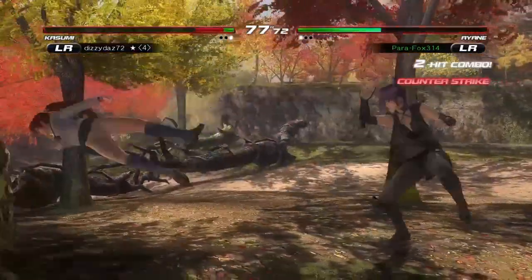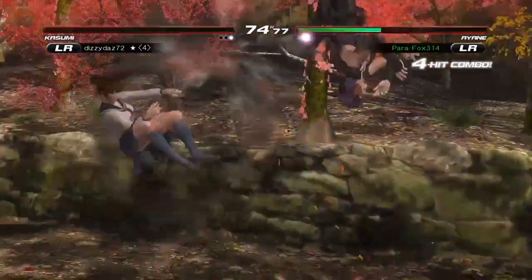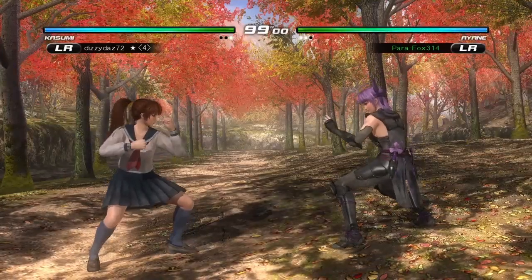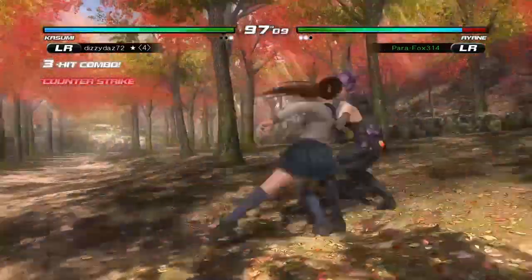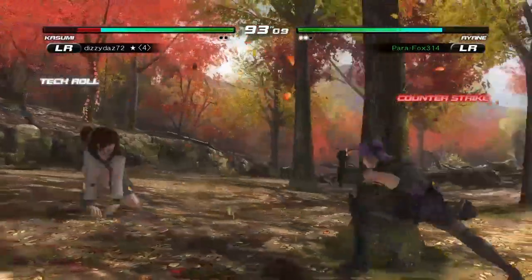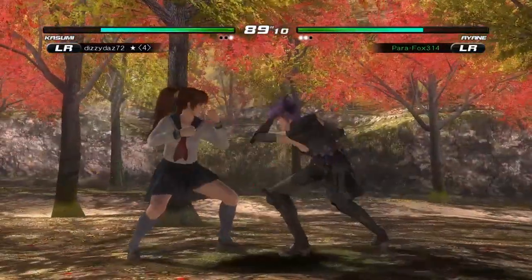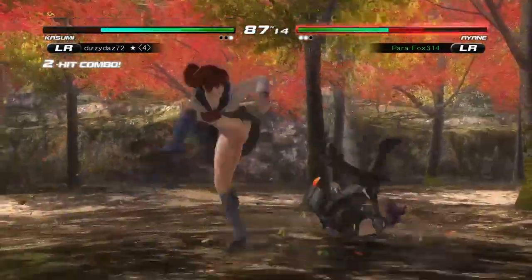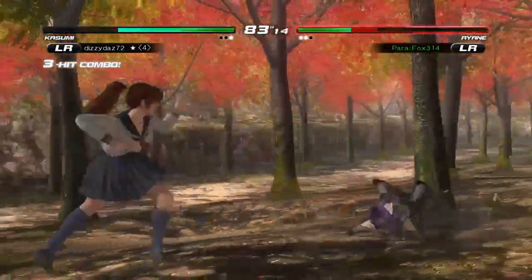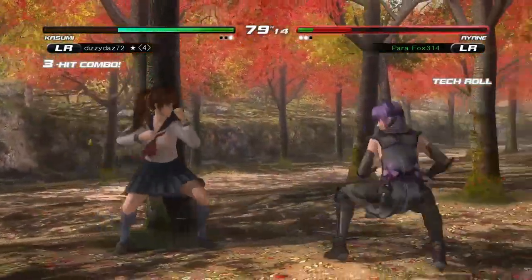I get that punish, trying to get some more aggression, trying to figure out how to do Oki in this game, because I don't have a clue how you do it. In Tekken you usually just use a forward 2 for okay Oki. For Ayane, I think it's 2 A+B, but I can't figure out how to do Oki in this game.